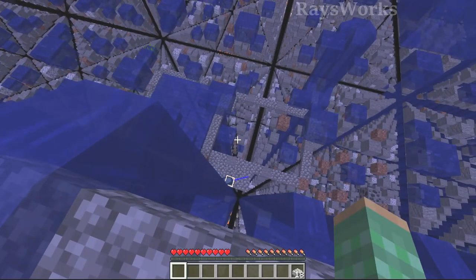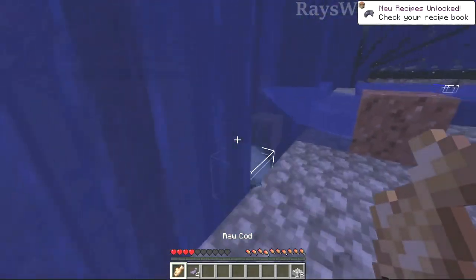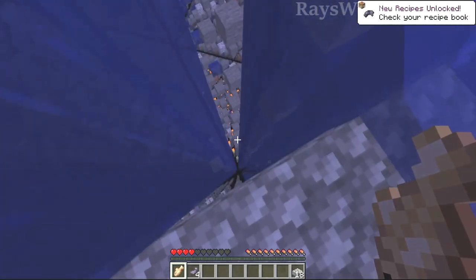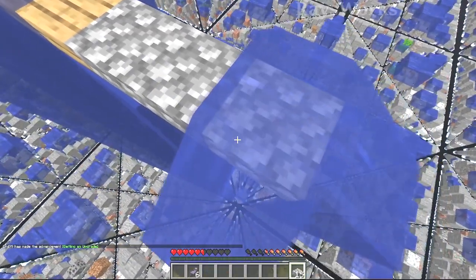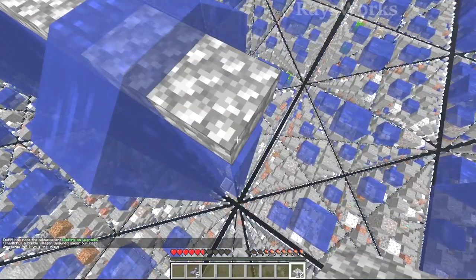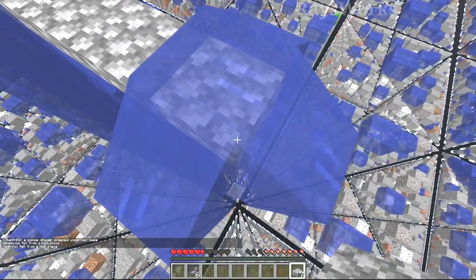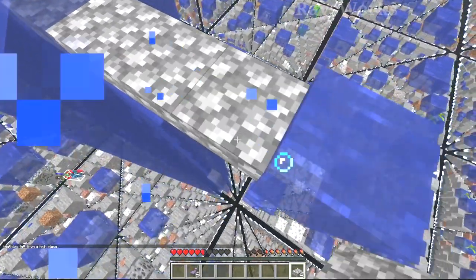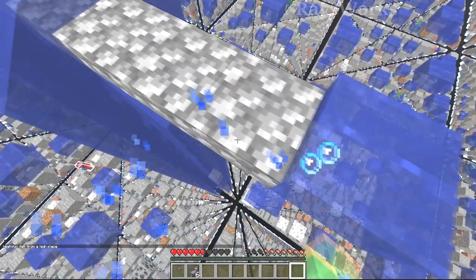We got some squid ink. Since our spawn area is surrounded by a large ocean, it's not easy to just parkour about. So instead we place down long rows of slabs. This does take a lot of materials, but will be useful in the future when transporting things back and forth. This also updates the water, giving us an easy way to climb back up after collecting something.